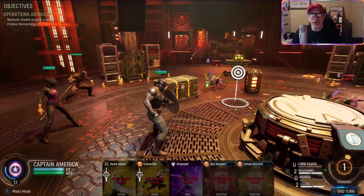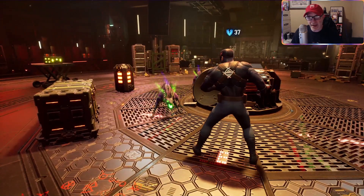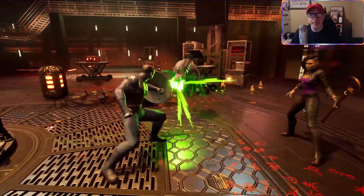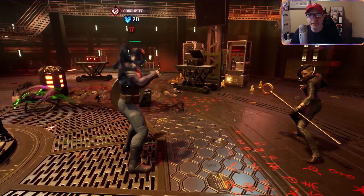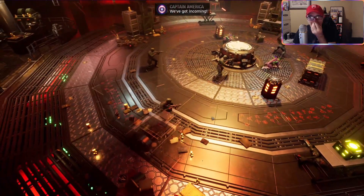The only issue is Nico got some attacks - we've got to make sure Wolverine uses some of his cards next turn if we can. That's the only way for them to get experience. Reinforcements - that's fine.